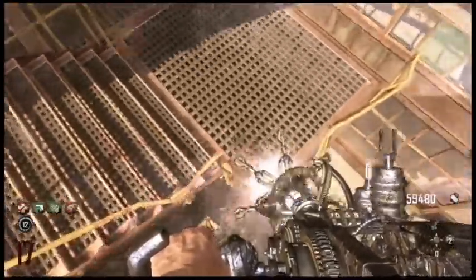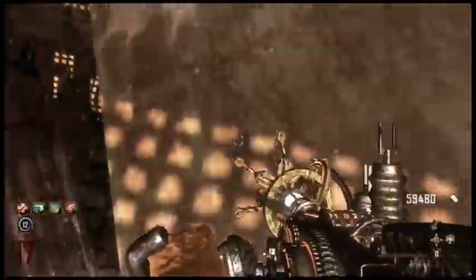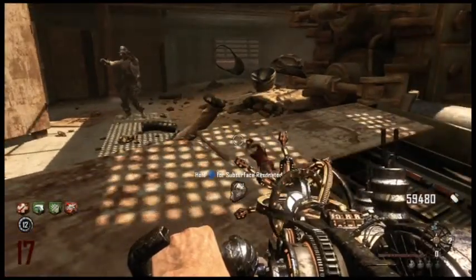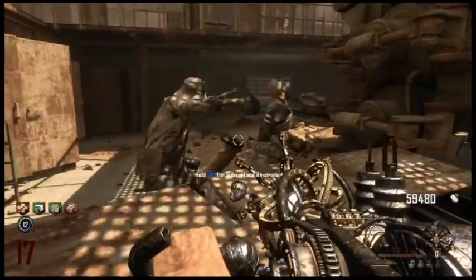So what you want to do is the same method as the trample steam. You want to place it just before you jump, so it will be breached in mid-air, basically, like you can see it is now. We'll see it again in a second. You just want to float yourself up just like I did, and you'll land on this barrier. Move forward just to about here, and you can change the piling up position to get up to where you want to go.